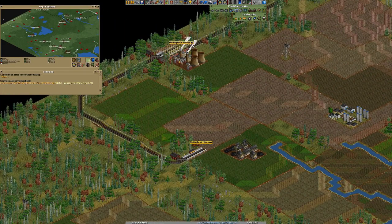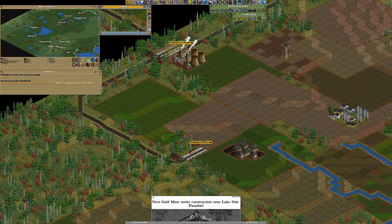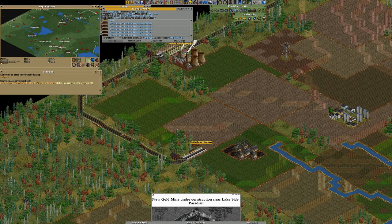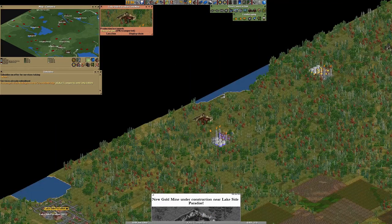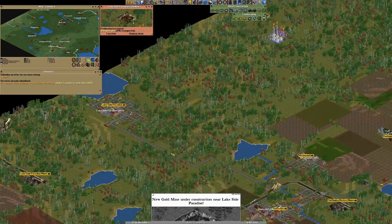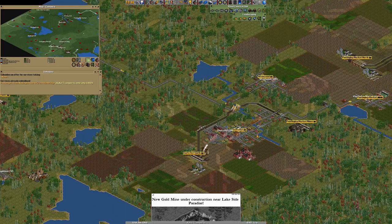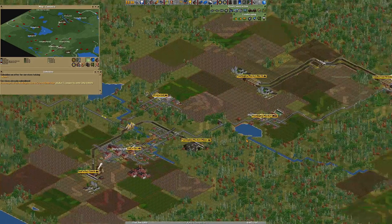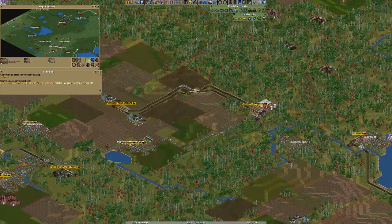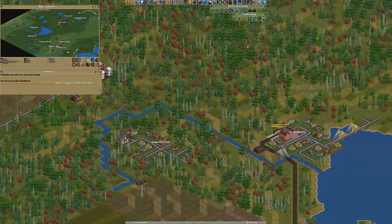There's a lot. Coal here. New gold mine under construction — need to check that. You're making me 50k per month, which is how much we paid for you. Lakeside Paradise, still going strong. That rating has really dropped down, I think. You used to be the biggest city around here. 804 tons of food. Lovely.